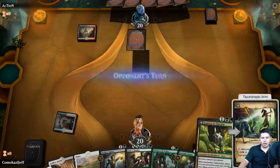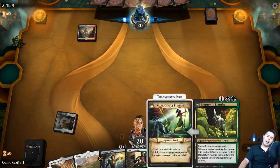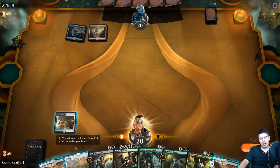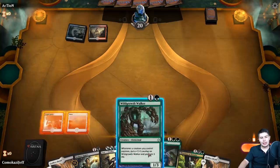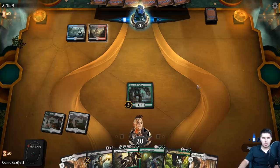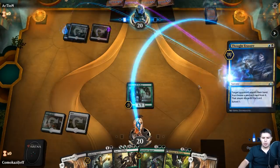Temple Garden tapped, pass the turn. Journey to Eternity is pretty good. It's a little bit hard being at three mana - we need a way to sacrifice creatures a lot cheaper. I think that would make this deck work a lot better. So, go Wild Growth Walker, hoping for the Jade Light Ranger. And no removal - Thought Erasure.